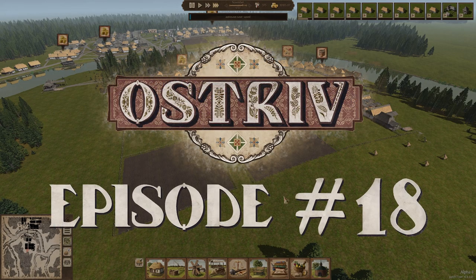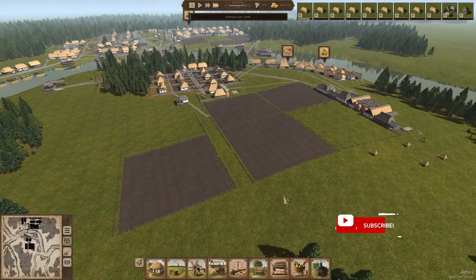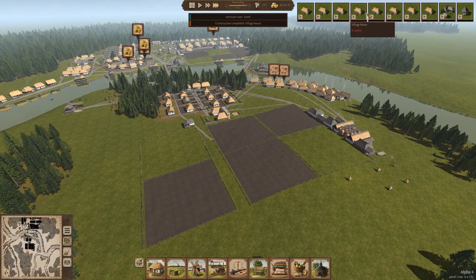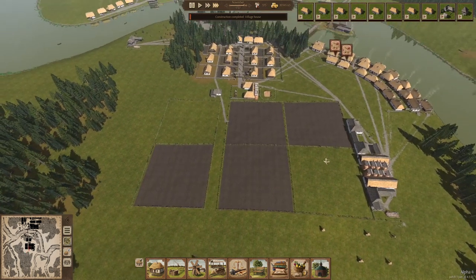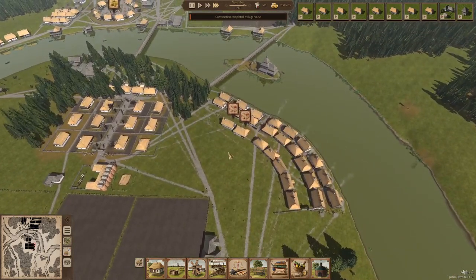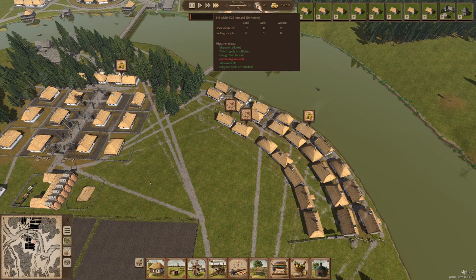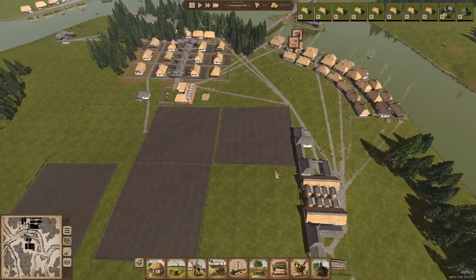Welcome to episode 18 of our Ostriv Alpha 4 Let's Play. It is November 1737, and last episode we built a ton of houses, and we have more coming right down the pipe. We still have eight houses in the construction queue, but this area is more or less complete for now. We still have a discrepancy as far as open vacancies versus people looking for jobs.